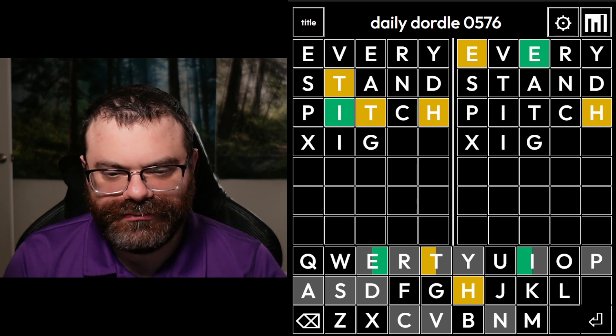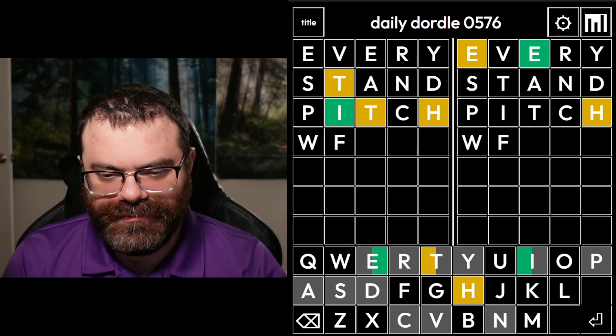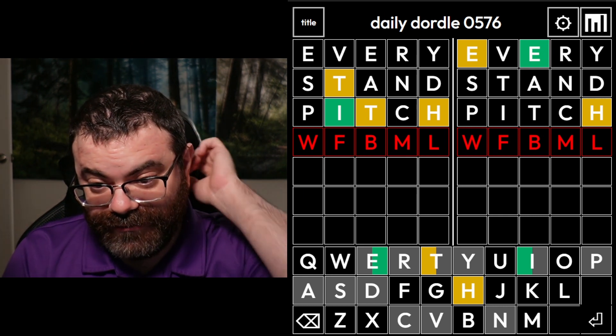Looking at I, G, H, T — that's the wrong ending there. So we have light, might, fight, white. Okay — so we have white, fight, bite, might, and light as options.